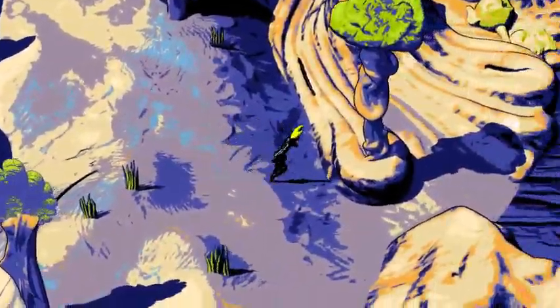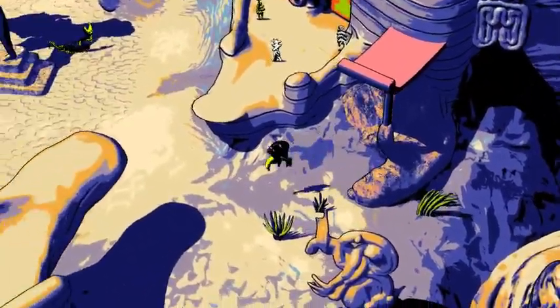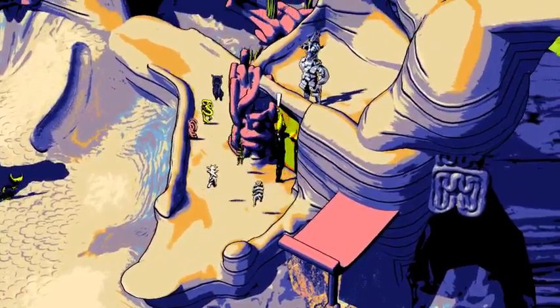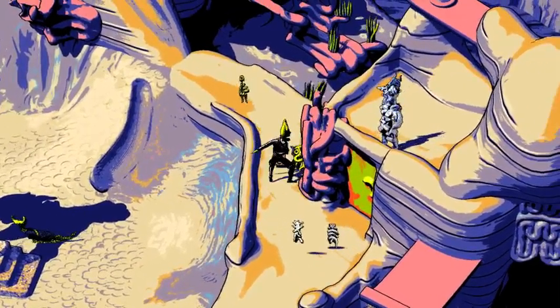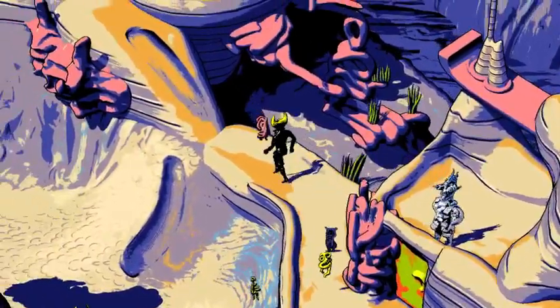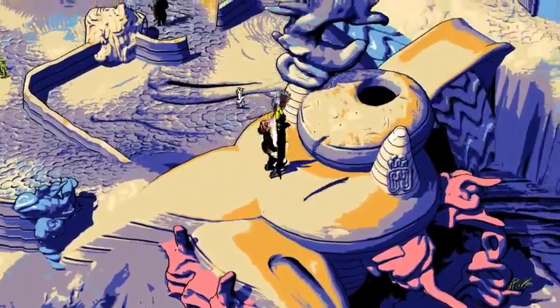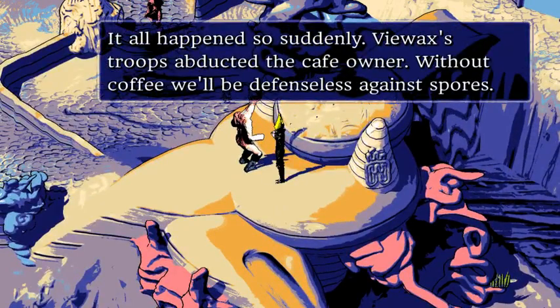It's locked. I can't kill those things — probably just animals. It all happened so suddenly: V'wax's troops abducted the cafe owner. Without coffee, we'll be defenseless against spores.